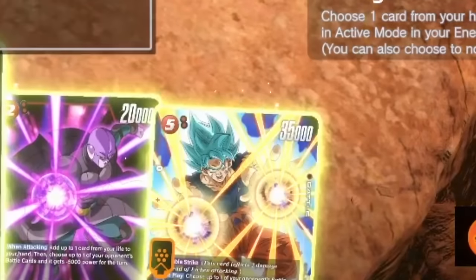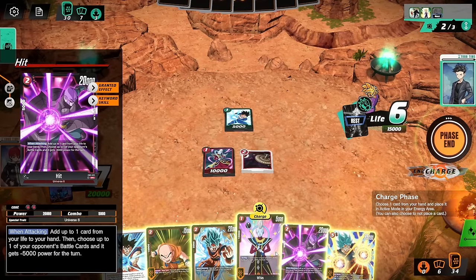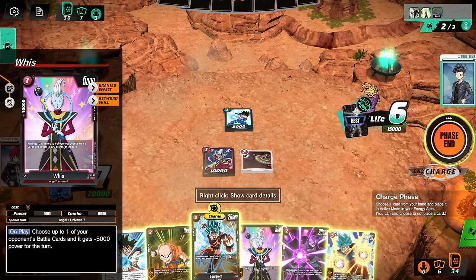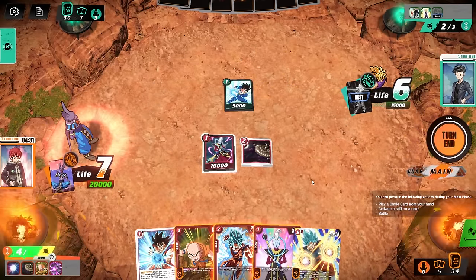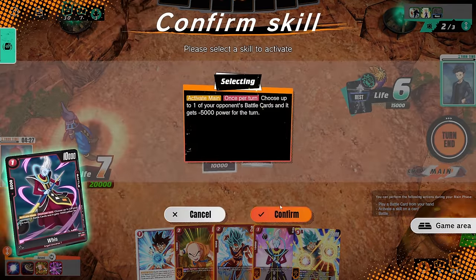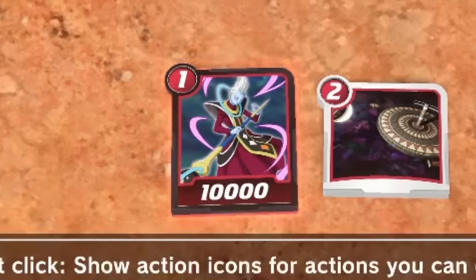A little search Goku comes out, but you're not going to be able to combo with that because I've got Whis on board. Things are looking better. I decide to charge Hit — you could go a lot of ways here. Whis, go ahead and rewind time on that Goku — get him out of here, no combos.